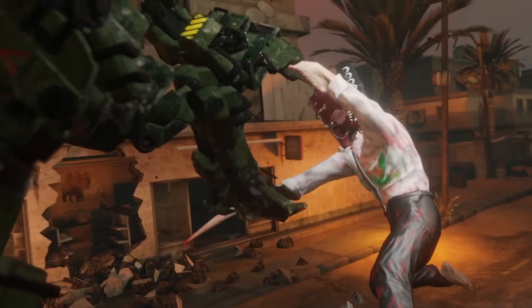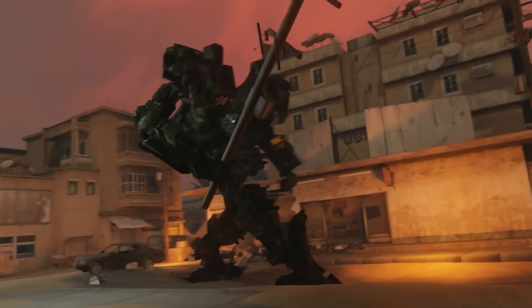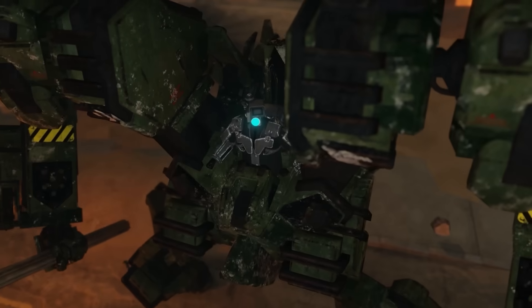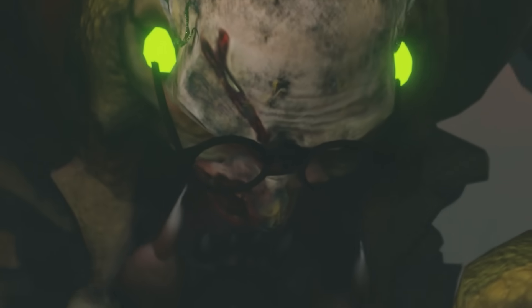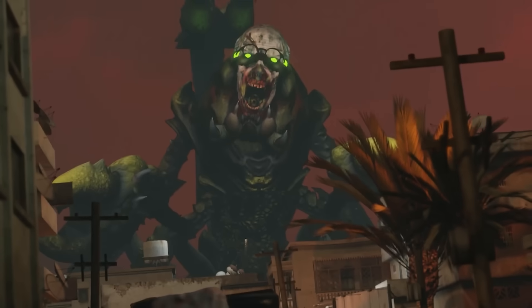But then, after this confusing battle sequence, something really bizarre happens. Plungerman hears an ugly roar from the distance and turns around to check what's going on — and it's none other than Skibidi Scientist. If you've forgotten about this guy completely and don't remember where we last saw him or how he reappeared in this episode, let me refresh your memory.